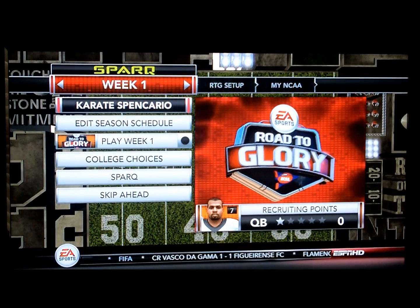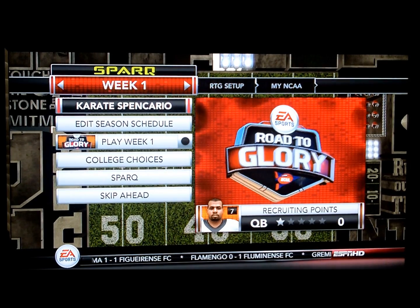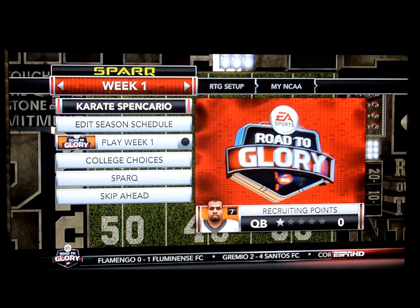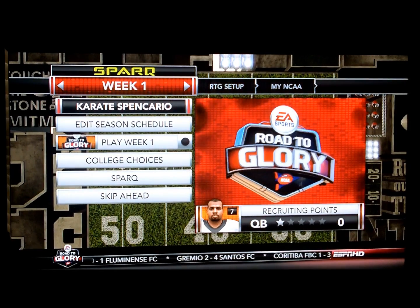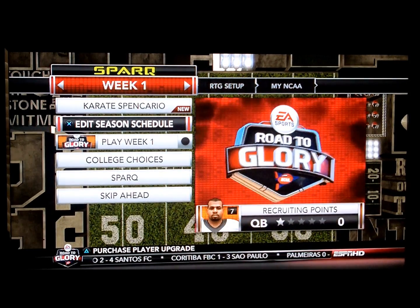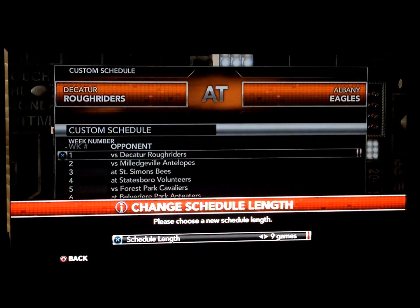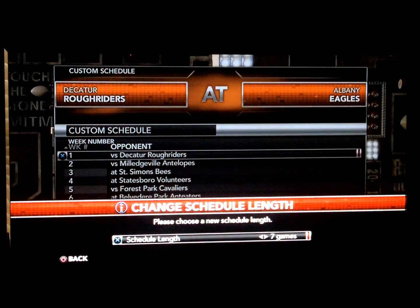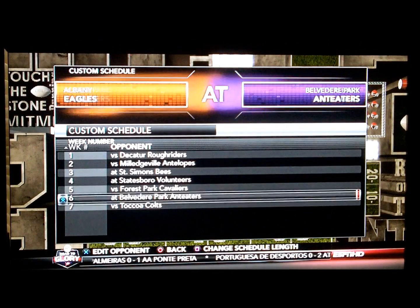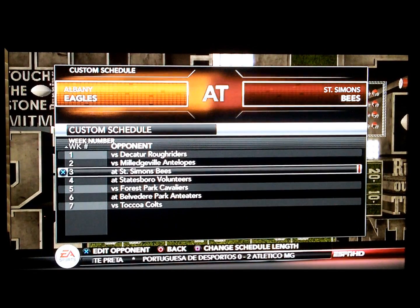This is the menu in the Road to Glory. We just finished showing you the appearance and how to make your player. Now we're going to take you around the menu here. You have your recruiting points, you can add your schedule - preseason is here. This is a bunch of random places, you can change your season length, like seven games. All these different colleges - Albany shows up first.